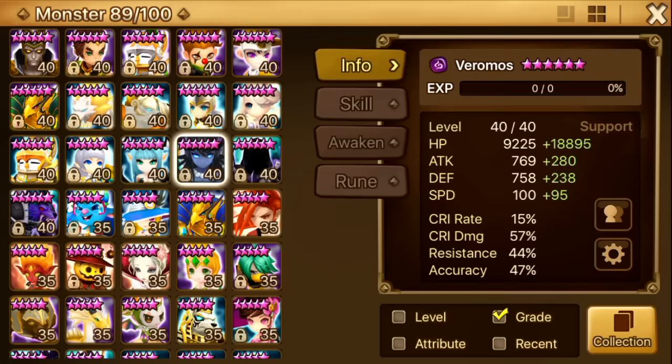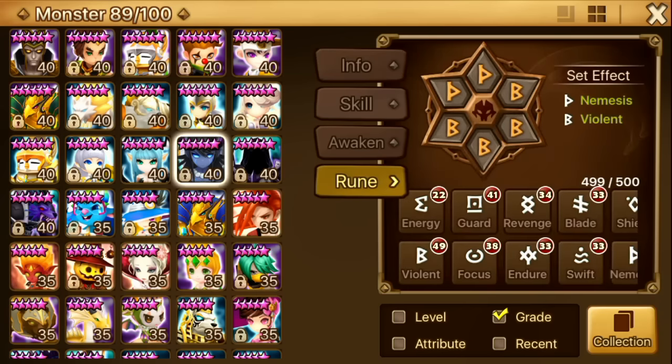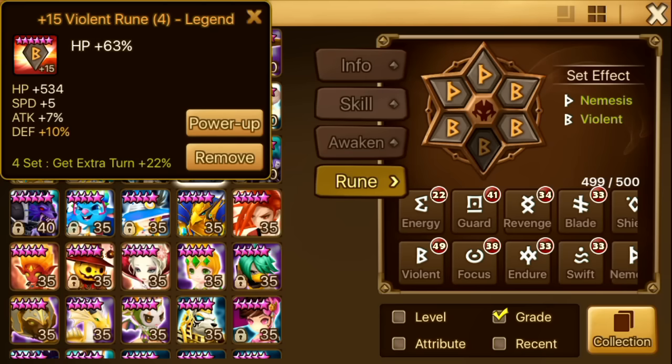Next up is Veromos. His runes haven't been updated in a very long time. Veromos helped me a lot in the past but nowadays I don't really use him anymore except for dragons. He's on Violent Nemesis — speed, HP, HP. Maybe I'll change his rune set soon, but I'm not sure. He's not really used at the moment.